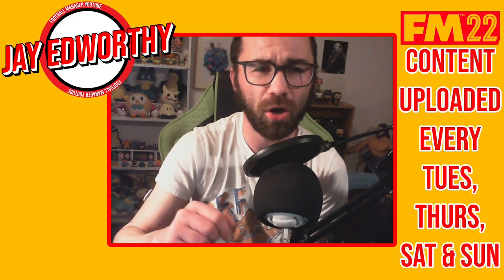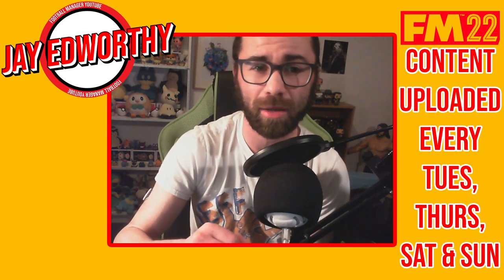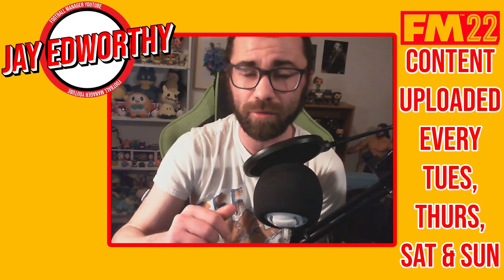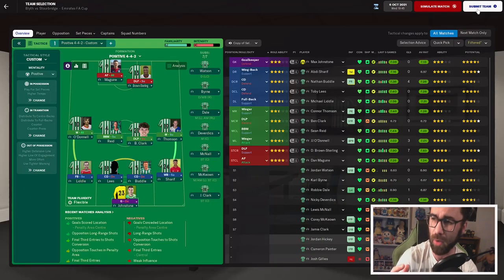Hello guys and welcome back to Club 1, Part 4 of our Let's Play series where we attempt to go from non-league football to winning the Champions League. We're back with Blyth Spartans and we've got two matches for you. First is our FA Cup replay against Starrbridge — if you haven't seen the last episode, go back and watch it. Then we've got a league match against 6th-placed Chorley. We are doing quite well still, sitting in 2nd place just behind Flyde by 1 point, but first we need to focus on this match against Starrbridge. They were a very stern opponent last time, and we need to make sure we get past them.